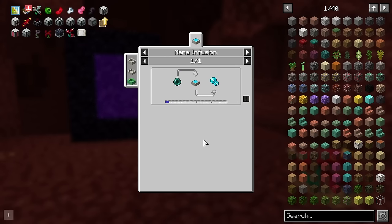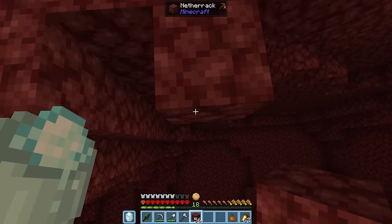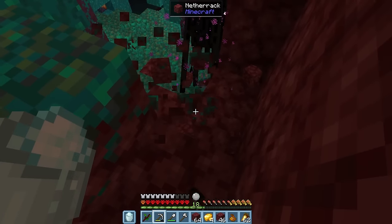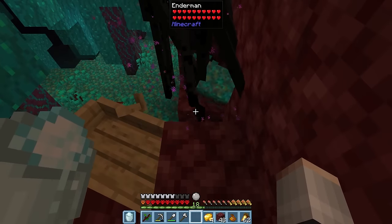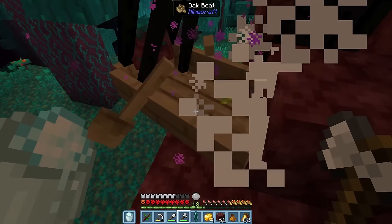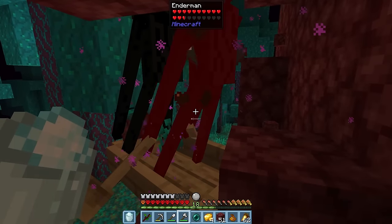The map shows endermen to the west, so let's bridge across this gap and find them. We made it! Let's unequip our powdered snow and pop down a boat. Please get into the boat — yes! We've got an enderpearl and another enderman takes their place in the boat.